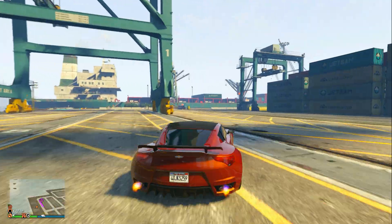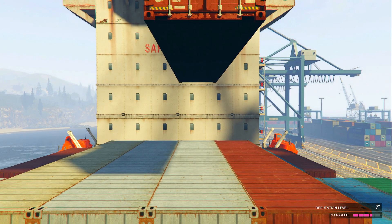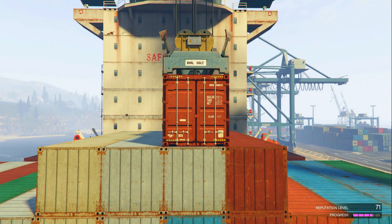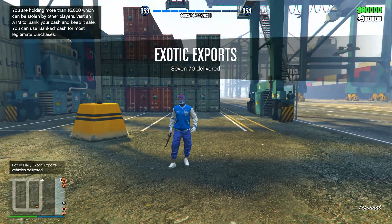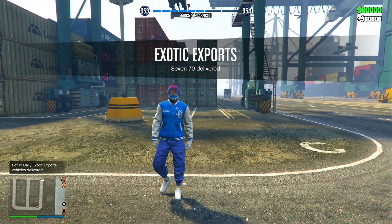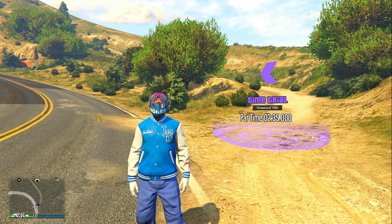Drive the exotic export vehicle to the destination and deliver it to the yellow circle. A cutscene plays where a crate comes down to pick up the car. After that, you get paid sixty thousand dollars — that's triple money, since the normal amount is twenty thousand. Make sure you take advantage of this every time you see an exotic export vehicle this week.